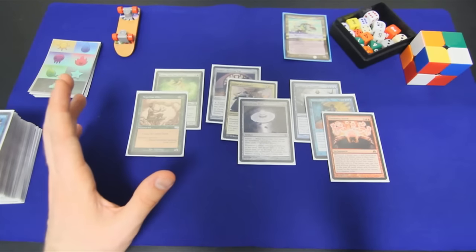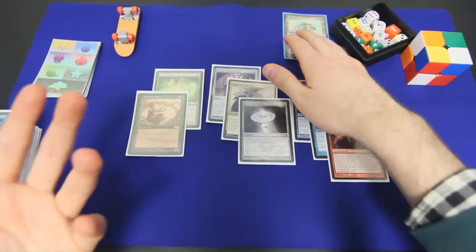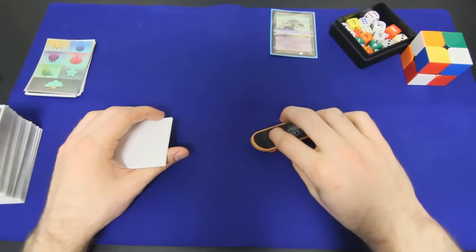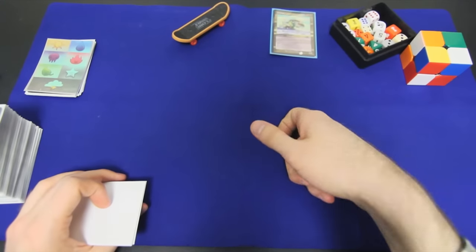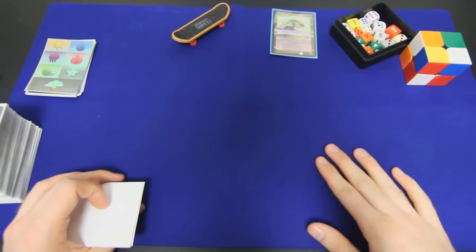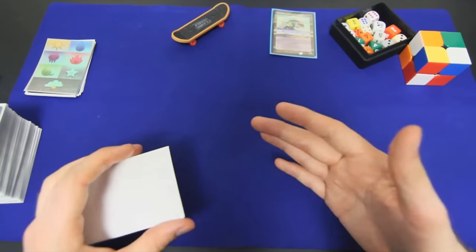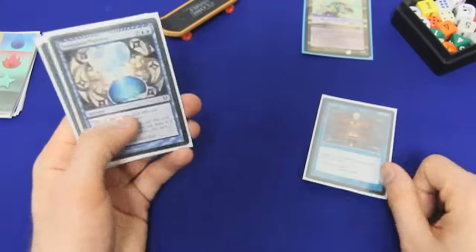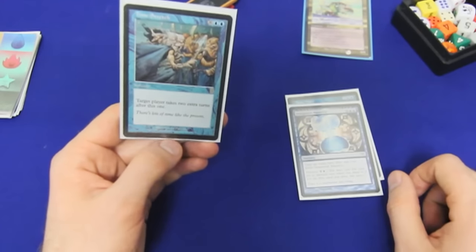We aren't going for a combo so much anymore as we are trying to create a board state so advantageous that eventually we can even power through with a pumped-up Chromat if need be. Previous Chromat builds were trying to take extra turn after extra turn after extra turn until we could just win outright. We're not doing that quite as much, but with Azusa, multiple land drops, and Future Sight, extra turns are still very good. So I run just three of the most efficient or explosive extra-turn effects: Time Warp at five mana, Temporal Mastery — very efficient especially if we Mystical Tutor for it — and Time Stretch, which lets us take two extra turns.